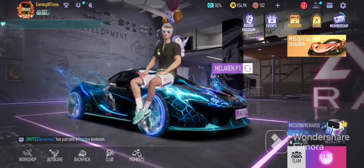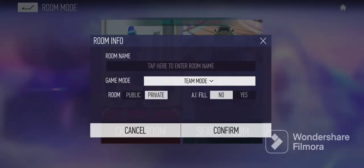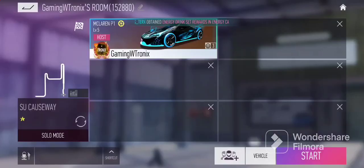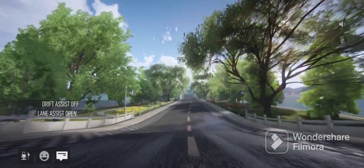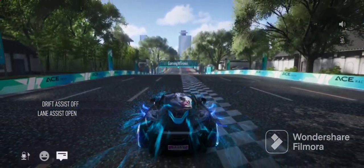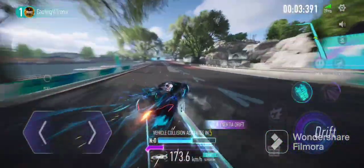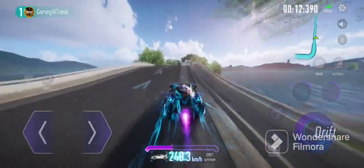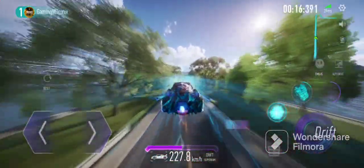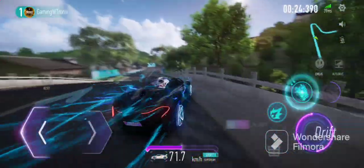Let me showcase the different types of drifts. We'll go into a custom room in solo mode to show this off with the McLaren. Super turbo is basically when the turbo turns purple instead of blue. The first drift is the inertia and thrust — this is what helps you get your super turbo; you can see it turns purple, and then you spam that. Moving on to the other drift — the pendulum drift. You hold the drift button on one side and just do this motion; it's really handy in certain situations.